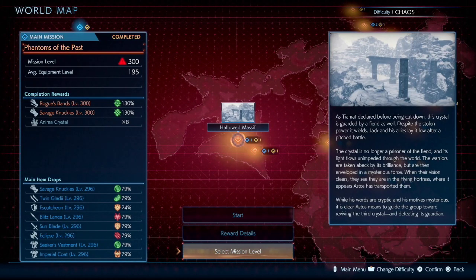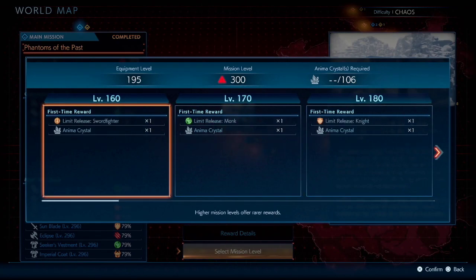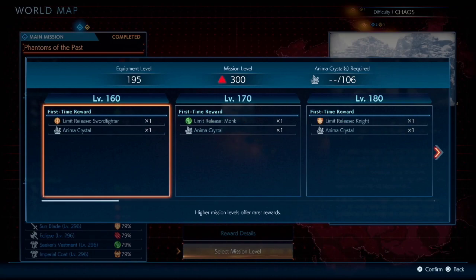When you go into chaos difficulty, stages have levels. This place starts at level 60 and you can get any stage all the way up to 300. The goal here is to get up to 300 as fast as possible so that you can start grinding that highest level loot possible.